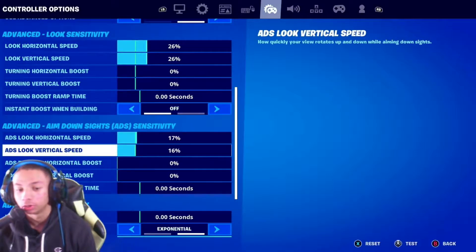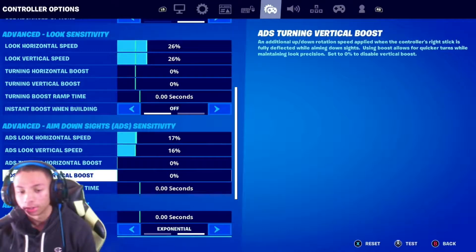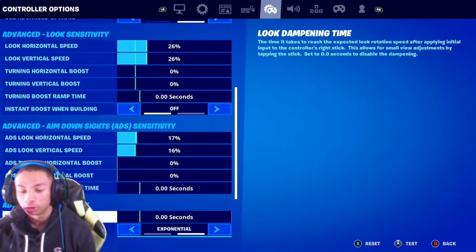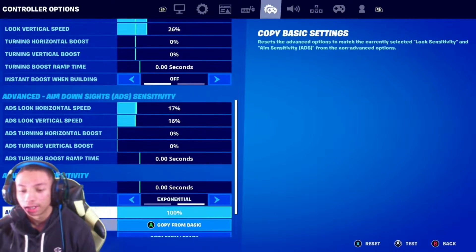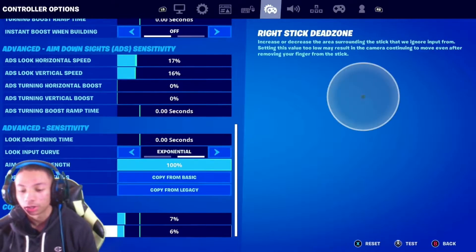Turn off everything with boost on — as you can see on mine, everything is off. Look ADS horizontal speed and look ADS vertical speed: horizontal one higher than vertical. All turn boost and ramping time set to zero so it's all turned off. Look dampening time you also want off.